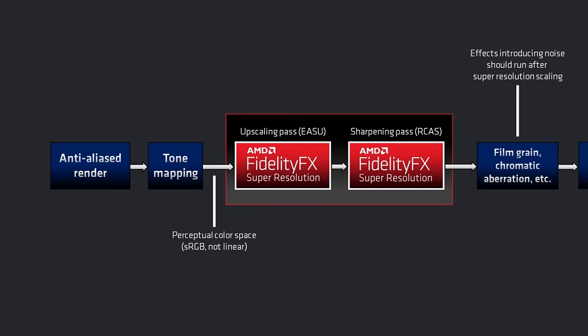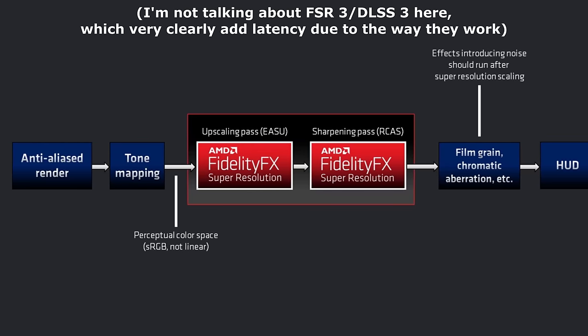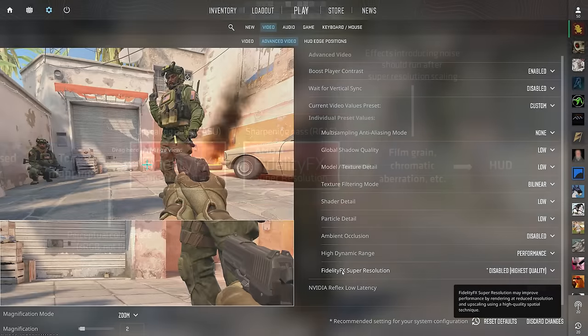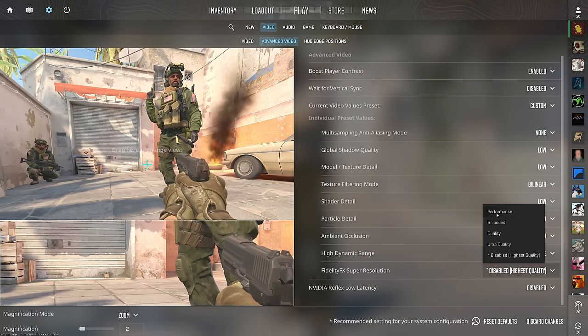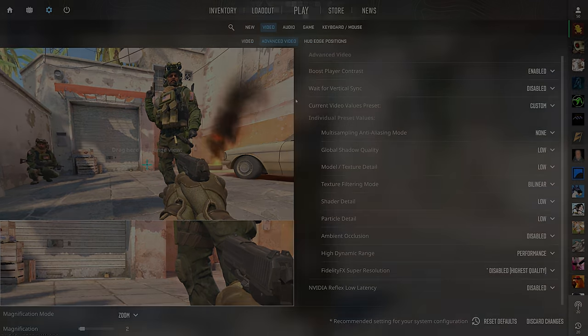In theory, upscalers like FSR and DLSS may add latency because it takes some time to do the effect. In practice, whatever latency they add is more than offset by how much they improve your frame rate. Enabling FSR never made my input latency worse — generally, if it improves your frame rate then it will improve your input latency as well. It greatly helped my minimum spec PC when using settings that were enough to slow it down, which is where you'd want to enable FSR anyway.